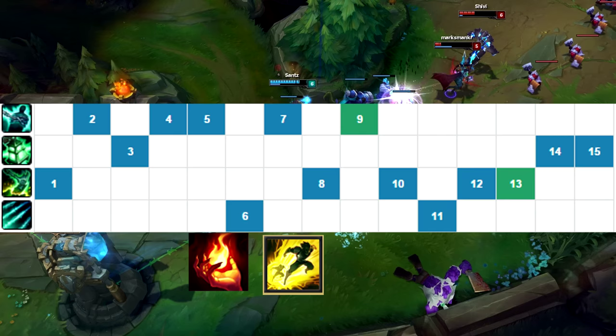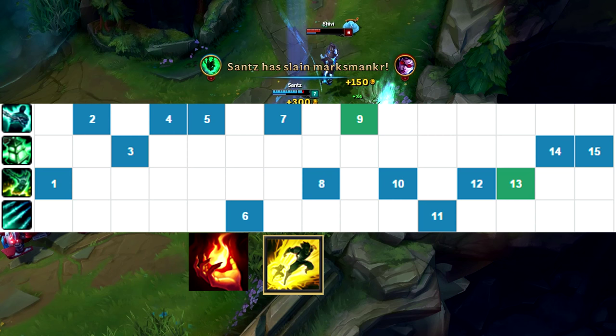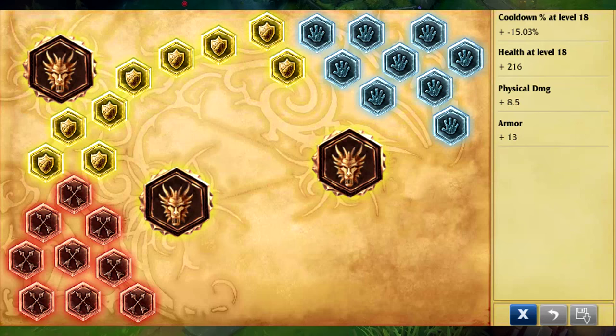For summoners I like to take Ignite and Flash. I'm taking Ignite because I like to have a kill lane and want to win my lane, but you can also take Exhaust as well. It's a preference - Exhaust is more for team fighting - but that's what I run on Fresh.